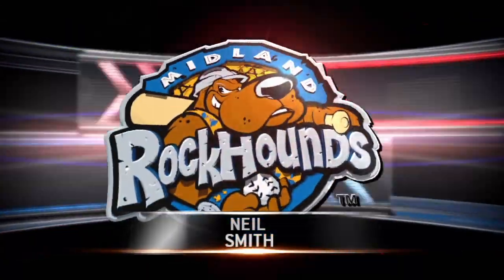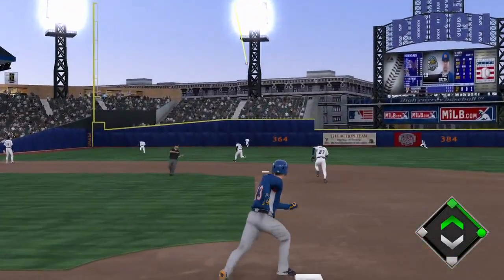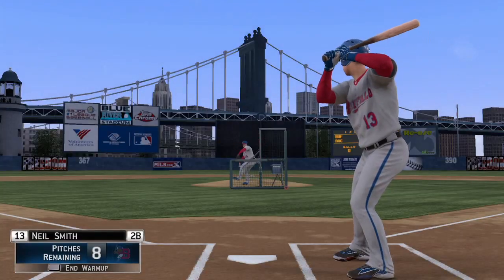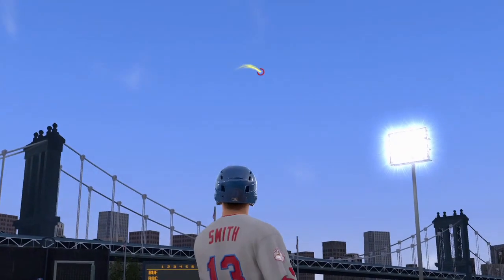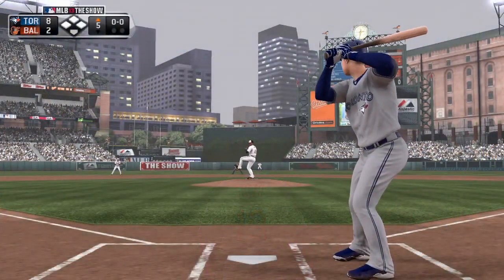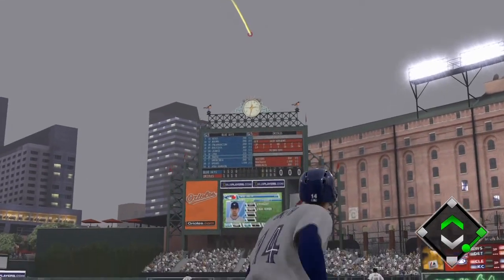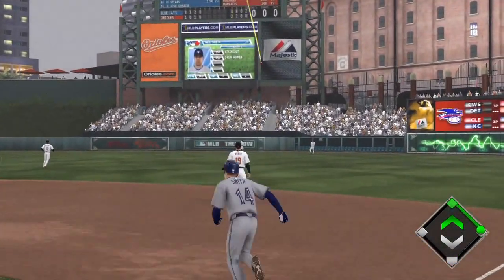Our camera overhaul wasn't just for fielding. Base running cameras have also been significantly altered and improved. Immediately after you hit the ball, the camera will act as you would expect your eyes to if you were hitting in real life. So when you hit a deep fly ball to the outfield, the camera will actually tilt up towards the ball, allowing you to watch it as it flies out of the park or as it drops in the outfielder's glove.